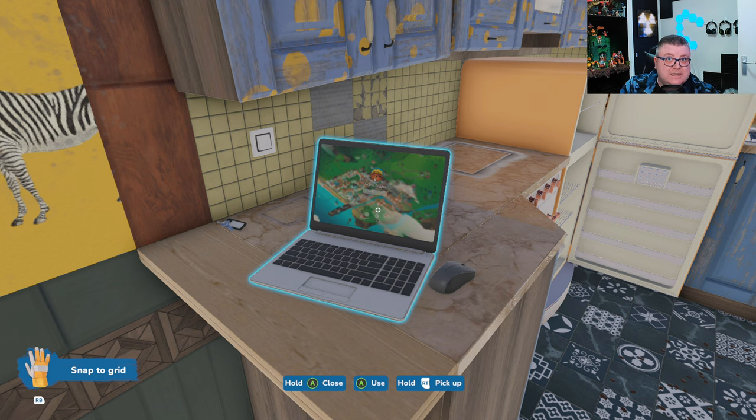But yeah, you guys — this is House Flipper 2 on Xbox Series S. Like I said: 1080p, 60fps, it runs great. Perfect game. Thank you for watching, hope you had fun. Hope to see you guys soon in another one. Bye!